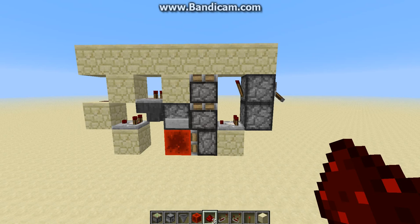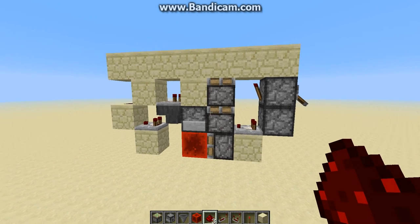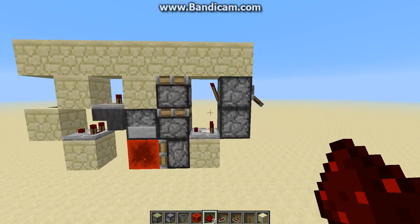Hey guys, Cheetah here, and today what I have for you is a very small double piston extender with a total volume of only 28 blocks, which is 7x4x1. It's not tileable, but it is still very nice.